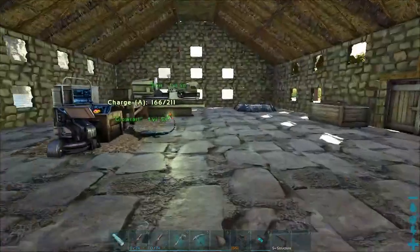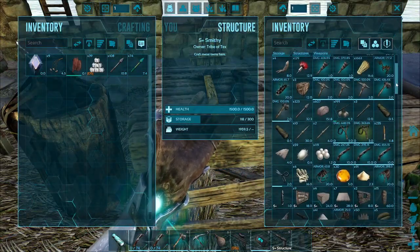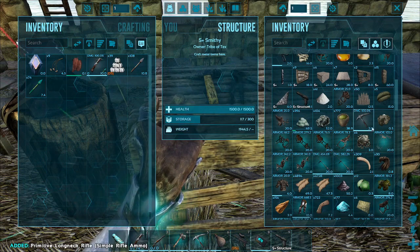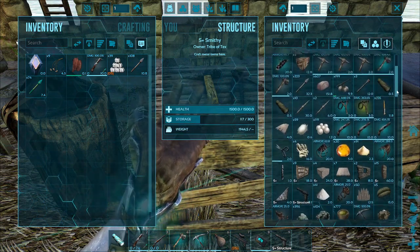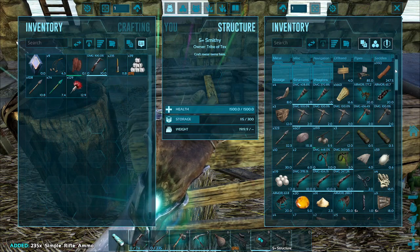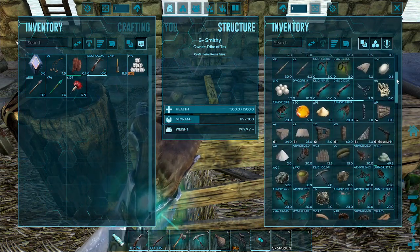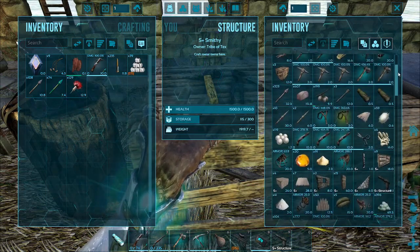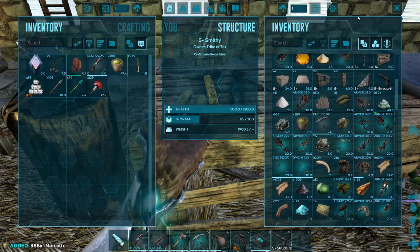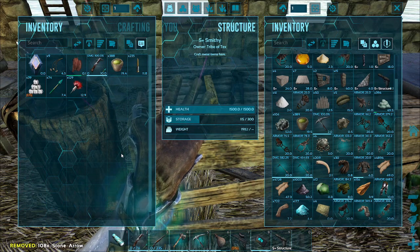We'll go in here now that we've got power. I made a rifle — there it is. And I made darts. We've got bullets. I just saw my narcotics — a 700 stack — there they are. We're going to take half of those. I'm going to keep one of those just in case.